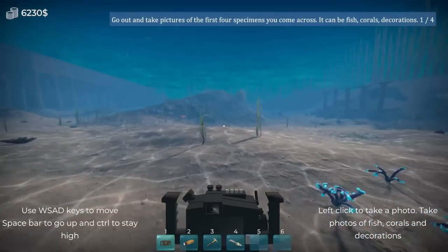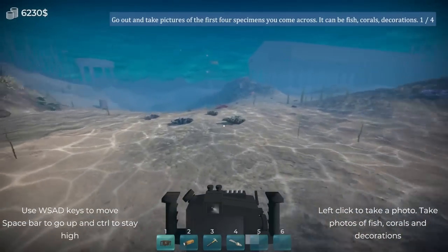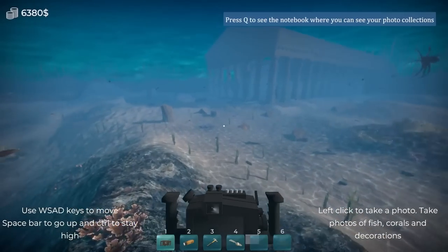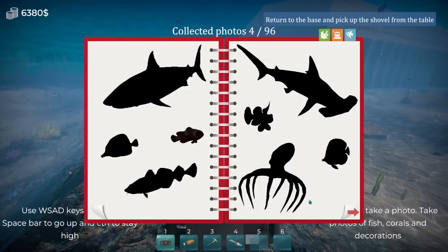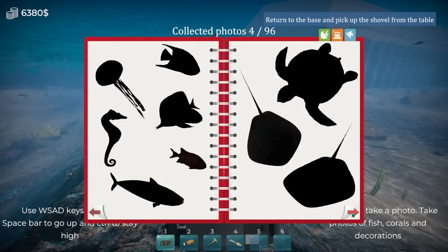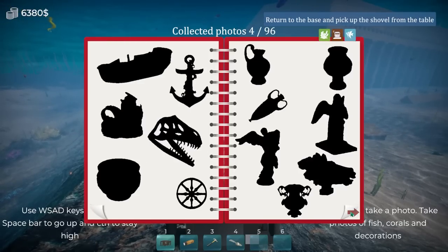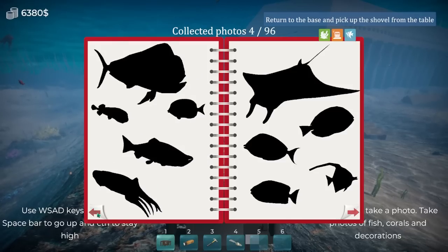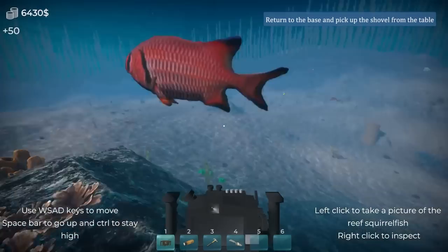$50! Oh, I earned money doing this? This is going to be so easy for money. A lot of these we've already seen, let's go see if we can get any shots of these fish. Photo collections — oh my God, I have a scrapbook! We've got hammerheads obviously, a bunch of different species, and looks like we got treasures we can find and the actual fish as well. This is a whole different play style for this game, it's nice to see.